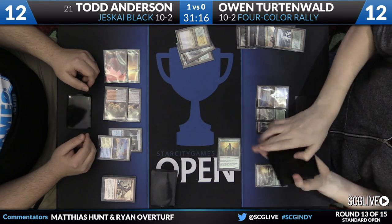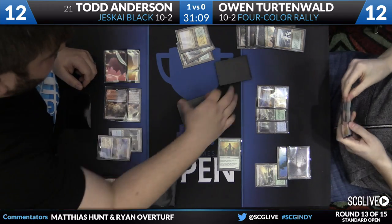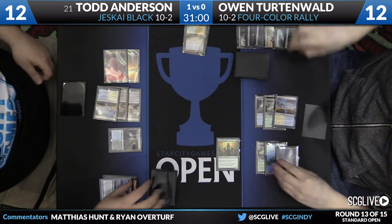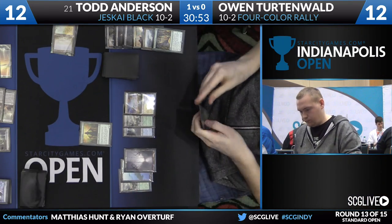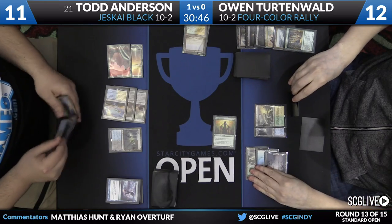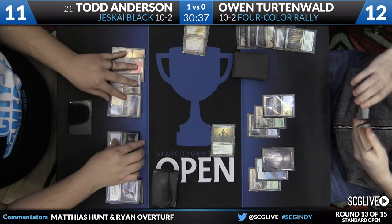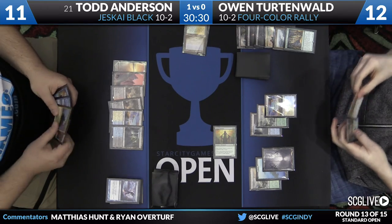Owen maybe needs another creature to present a better clock and force Todd into casting Dig before he's ready — something like a Catacomb Sifter would be very good. Owen tries for another Collected Company; Todd Dispels it. Now with only one Dispel in hand, Todd starts Dig Through Time with just one Dispel backup, though Owen has two spells he can cast. Owen draws a Canopy Vista — more lands. He's debating whether to jam the Company. That patience from Owen is notable — he doesn't take the risk to Collected Company just yet.